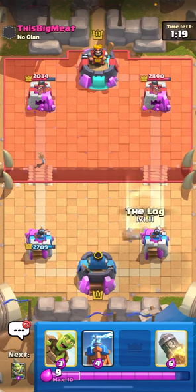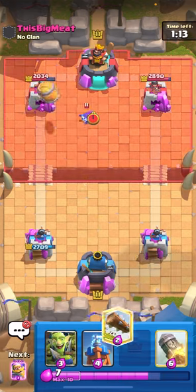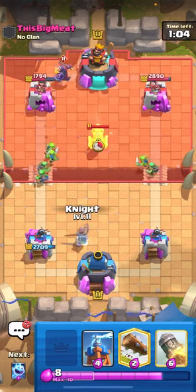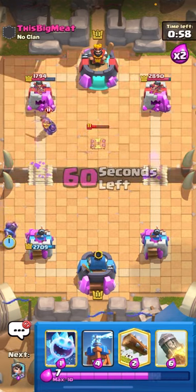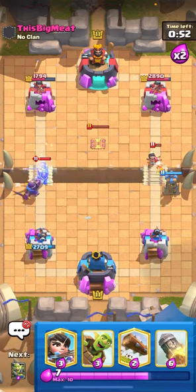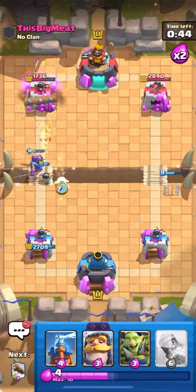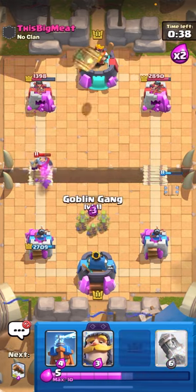The rocket is your only big spell — you want to save the log for barrel and skarmy counters. Barrel in the regular spot since I know he doesn't have tornado. He just lets it go. I'm going to split my goblin gang in the middle. He plays the evolved knight in the back so I'll counter-position. The rocket is your only big spell — for example you just need to catch the princess sometimes. I'll log instantly, barrel the back, and princess the bridge because he won't expect it. My princess gets a few shots on the tower.